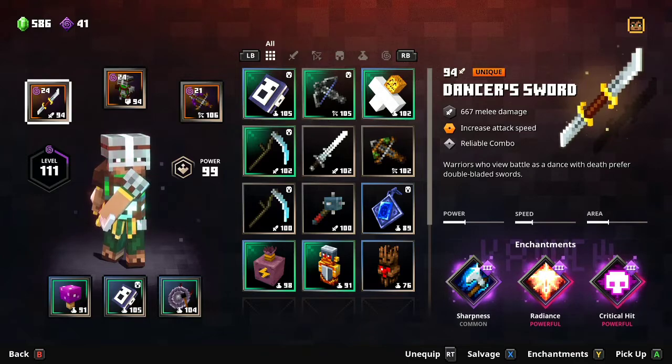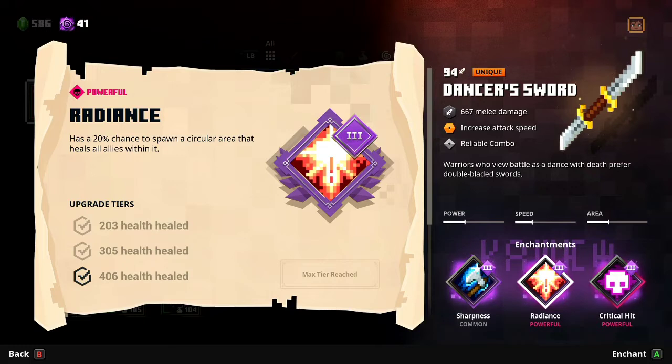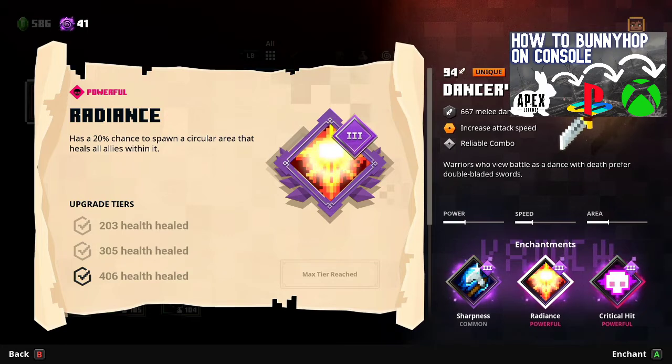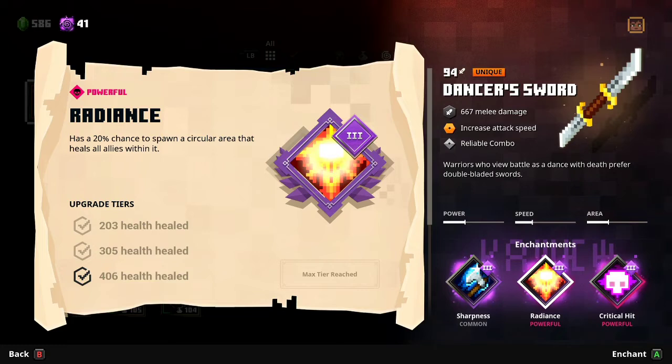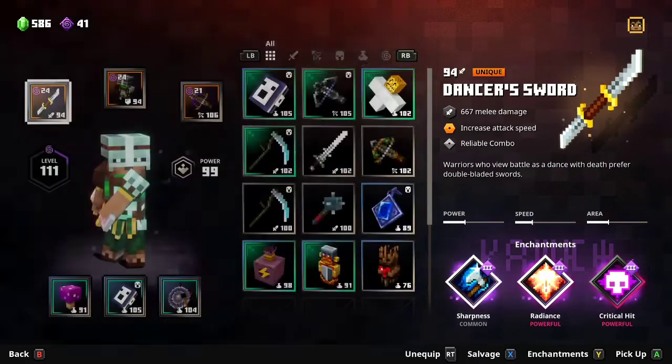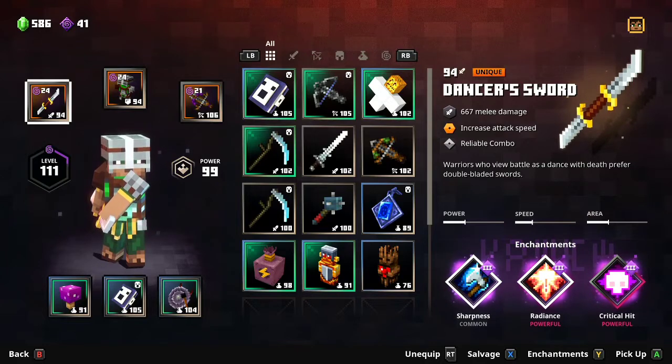Chance-on-hit and chance-on-kill enchantments vary by weapon type. Radiance has a 20% chance to proc after hitting an enemy, healing all allies — faster weapons trigger it more often but heal less per proc, while slower weapons heal more but trigger less. The same applies to critical hit. I ran a dagger build with radiance and kept healing my team constantly — small heals but enough to push through hard content, letting me tank while ranged teammates dealt damage.